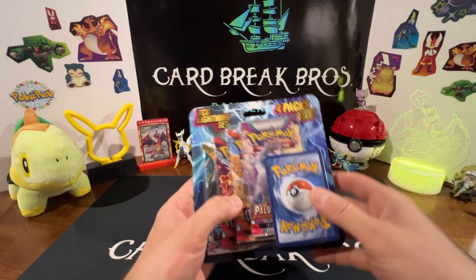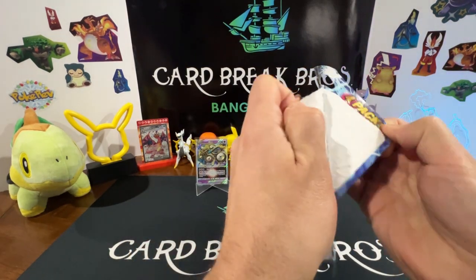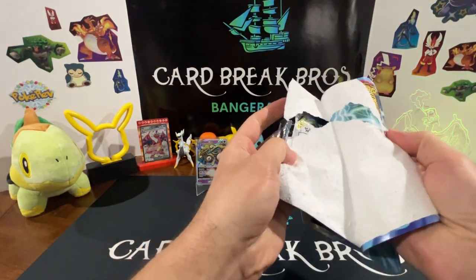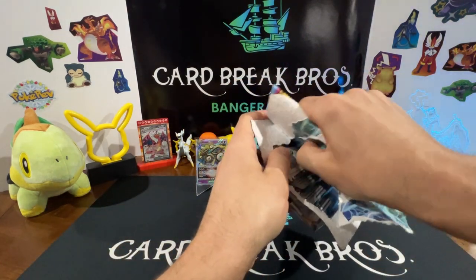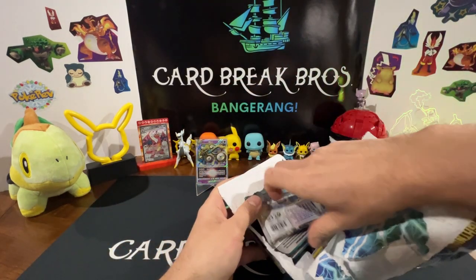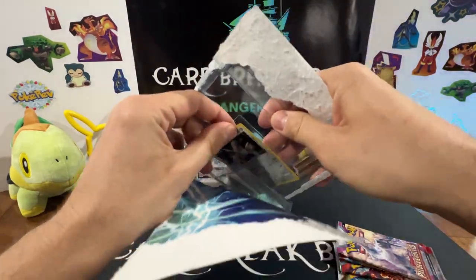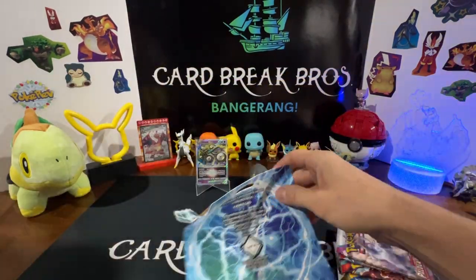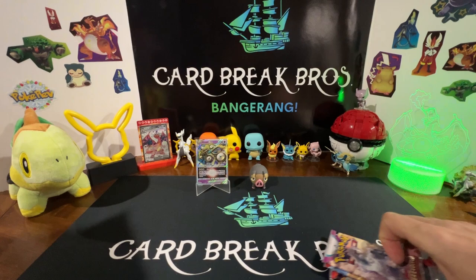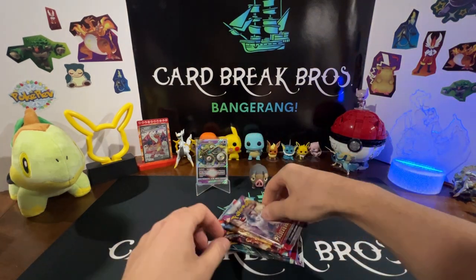All right, we're gonna move on to the TCG Lightning blister set — four packs plus the bonus card. Our bonus card is a Holo Drilbur, holo. Nice. It's from Vivid Voltage. Our packs are Paldean Fates, two Obsidian Flames, and a Silver Tempest.